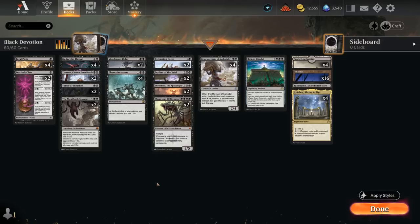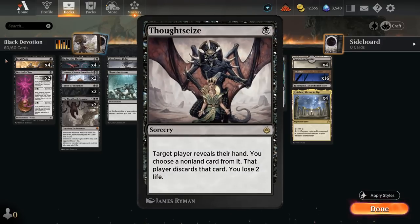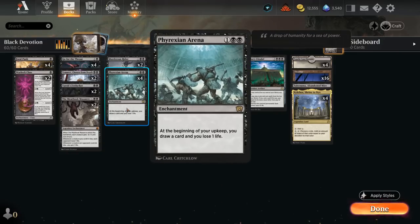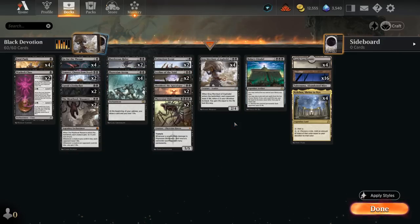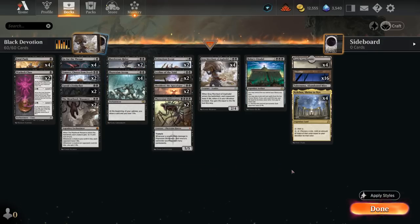At 1 mana we've got a full set of Fatal Push. We're not great at enabling Revolt, so it's mostly here to deal with 1 and 2 mana creatures. You may be noticing the lack of Thoughtseize — that's deliberate. It's not the best combo with Phyrexian Arena if we're already losing a ton of life, and it doesn't increase our devotion for Grey Merchant. I prefer cards that answer things the opponent's already invested mana into, giving us fewer dead draws with Phyrexian Arena.